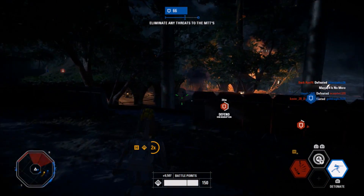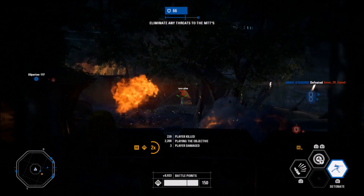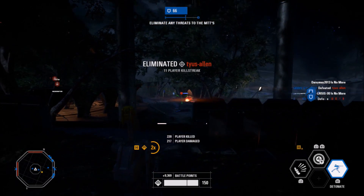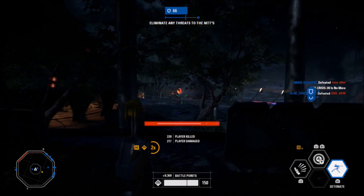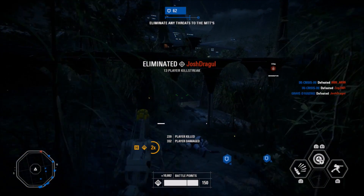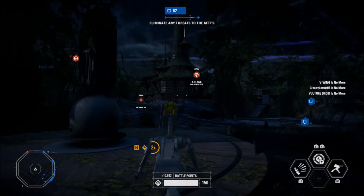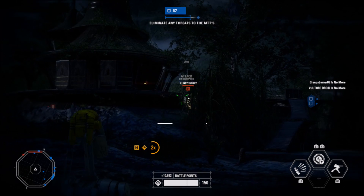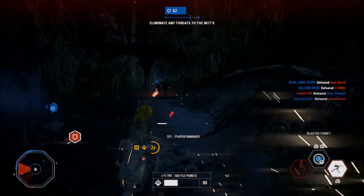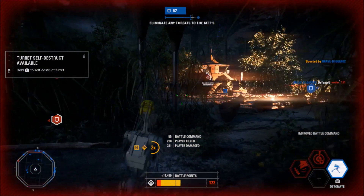Last but not least, we have the turret. I think the turret is good for guarding off-angles, but not great on wide-open maps. I usually only set it in areas where enemies can't see it - in a corner facing the objective, or in a doorway when playing defense. It's very situational, but the turret forces the other team to slow down and take it out before they get killed by it. It's more of a distraction, but you can get some decent kills out of it.